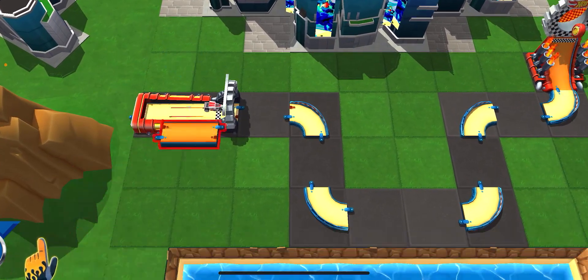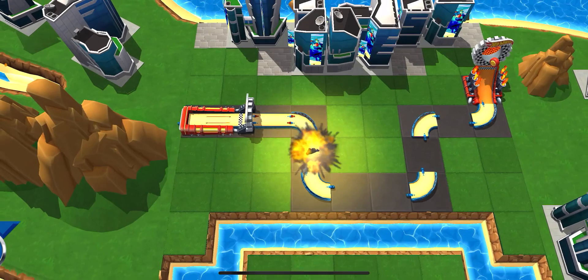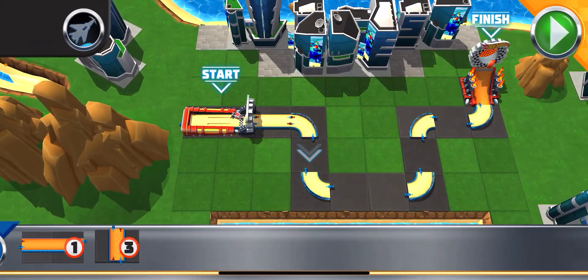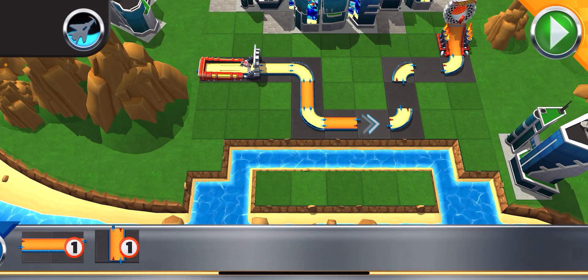Here are your track pieces. Boom! Get busy building! Just grab a track piece, slide them over, and drop them where you think they fit. Perfect! You got this! Test your track at any time by pressing the go button.